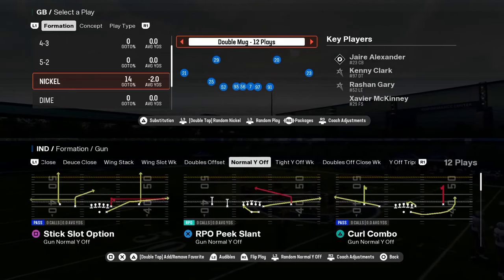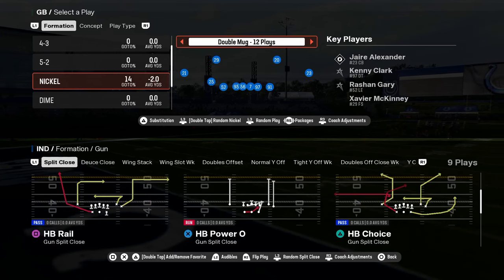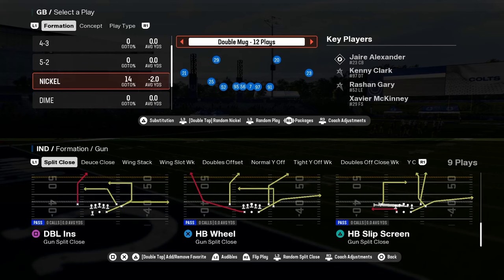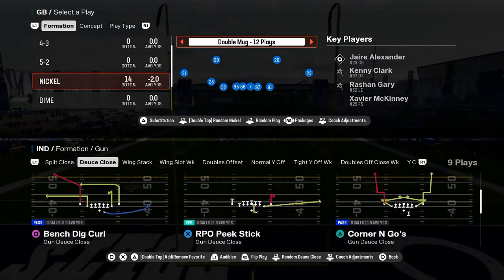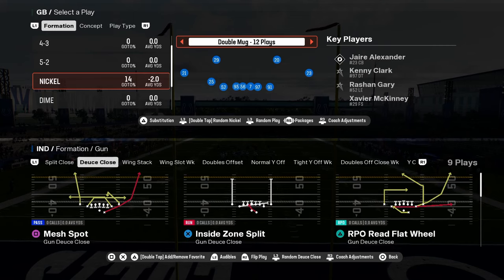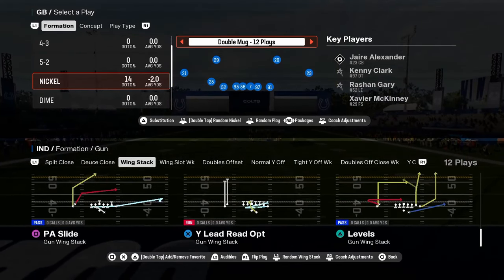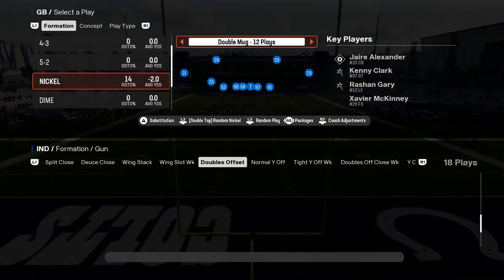But the reason you call Colts is for the shotgun. They added split close this year — a great formation to have. And it's more of an old school formation. You have deuce close with the RPO read flat wheel — complete glitch play every year. I don't know why they keep putting it in the game. It is an absolute glitch play. Wing stack — a good little red zone scheme out of this.